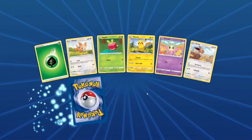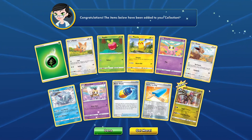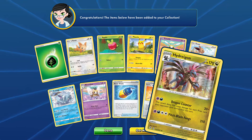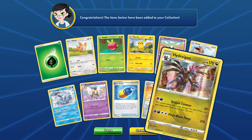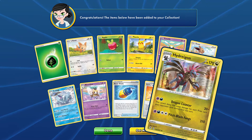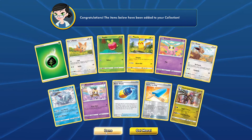The last pack! Let's hope for something good. Drum roll... at least it's a new card we did not have — it is a Hydreigon. There's Dragon Counter and Pitch Black Fangs — that is a lot of damage, but for a Stage 2 it's a lot of setup, so I don't know about that.